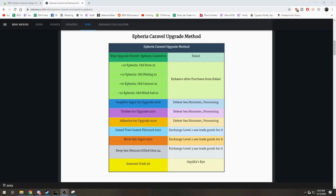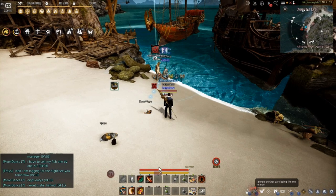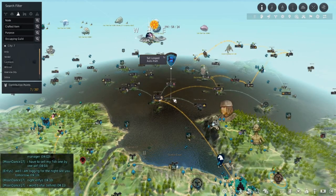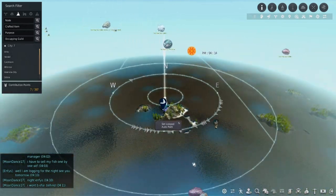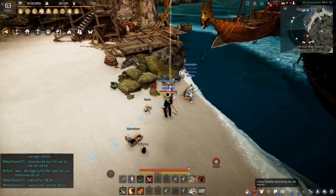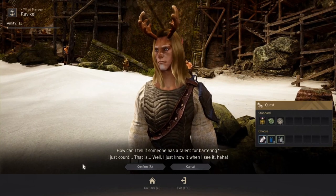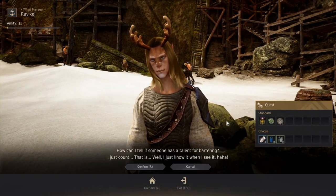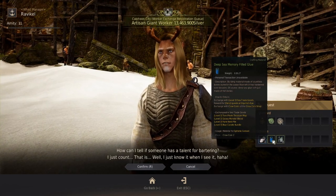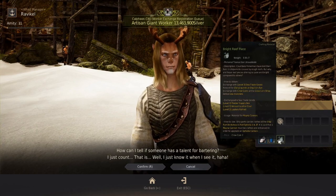Now we're on to the last two items, starting with the Caravel. We still need deep sea memory filled glues and the seedweed stalks. Head up to Aquila's Eye, which is straight north of Lima Island — just go north of Velja to Lima, then up to Aquila's Eye. Dock at the northwestern area where the wharf manager is. There is a quest from this wharf manager to barter five times — very easy and simple — and the deep sea memory glue is right here as a reward, so you can choose that and you're set.